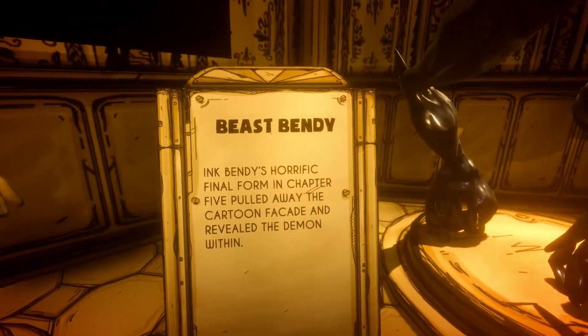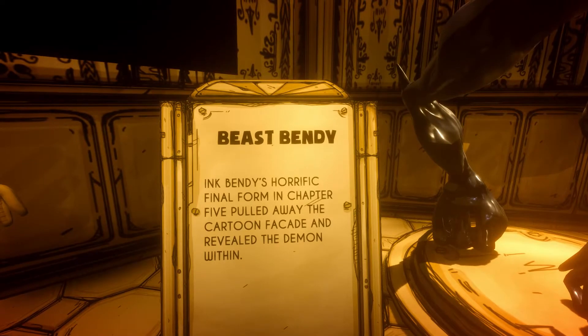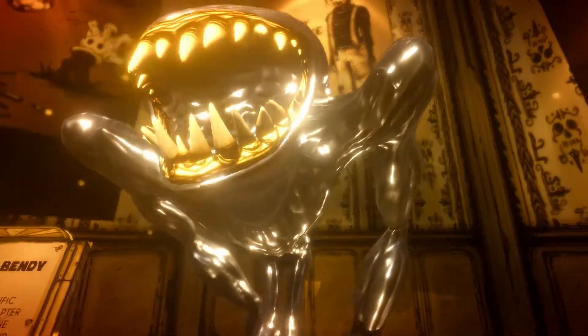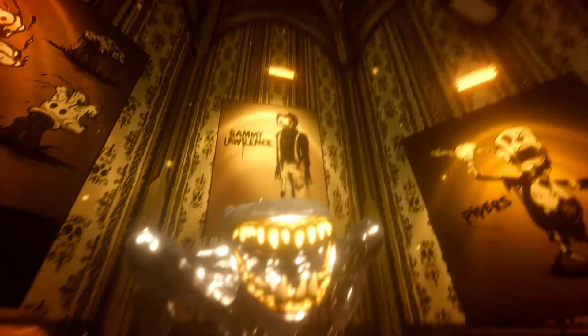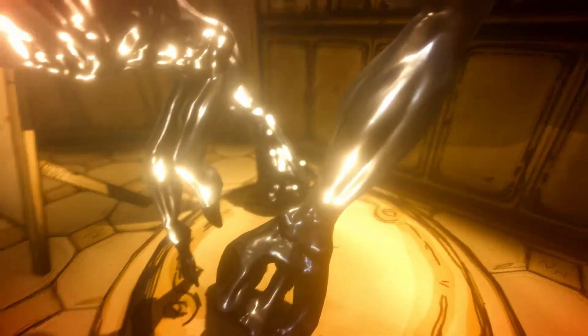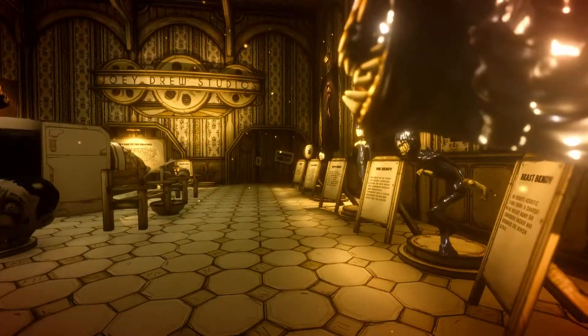Beast Bendy — Ink Bendy's horrific final form in Chapter 5. Pulled away the cartoon facade and built the demon within. Complete with an actual set of teeth, as well as his four-fingered massive hands, with markings resembling the gloves in some way.